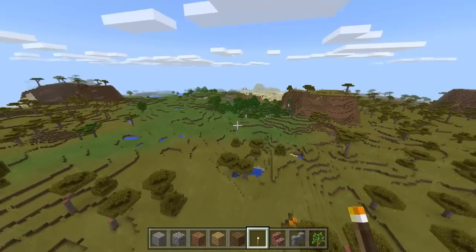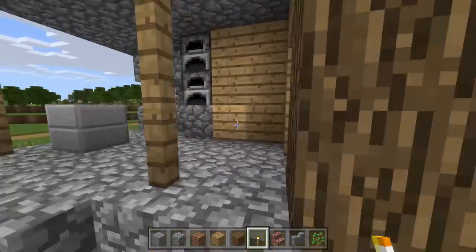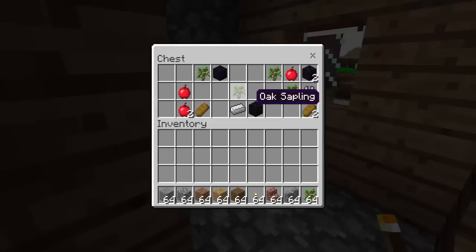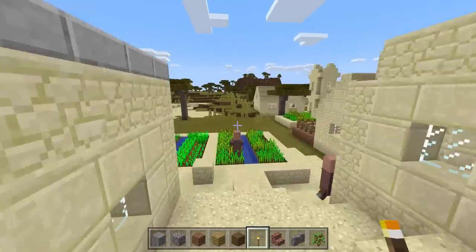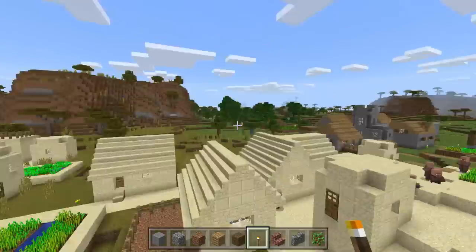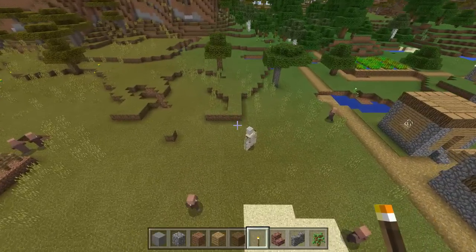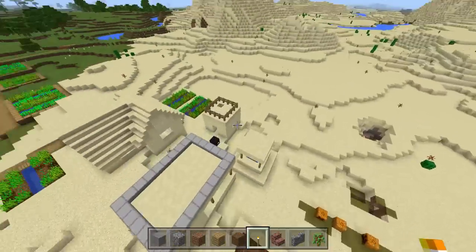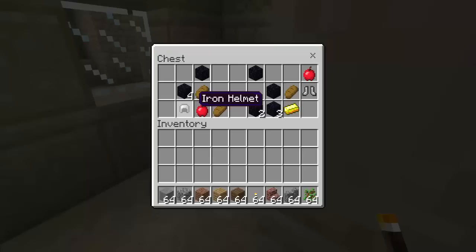Let's check out the blacksmith in this village and then we'll go to that village over there. In this blacksmith we have some obsidian blocks, iron boots, iron ingot, bread, apples, and tree saplings - not bad. Let's check the other blacksmith over here. We also have a lot of crops - a bunch of wheat, carrots, and maybe some potatoes. There's also an iron golem and some pumpkins. In the second blacksmith we have obsidian, an iron helmet, iron boots, an apple, some bread, and a gold ingot.